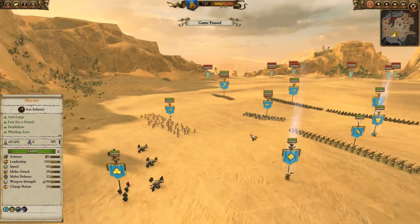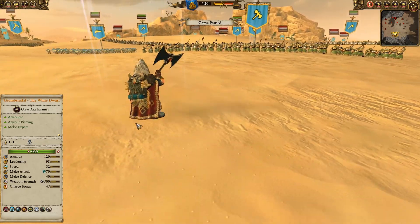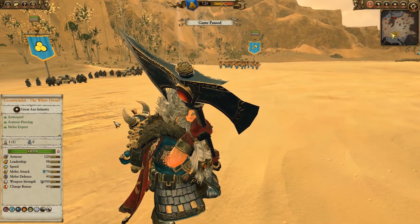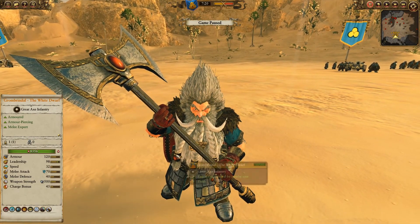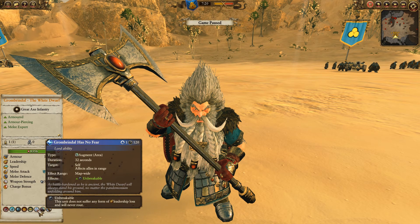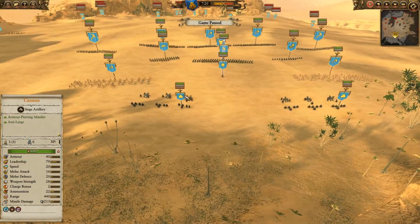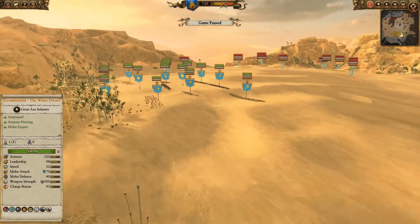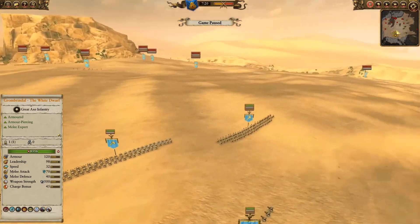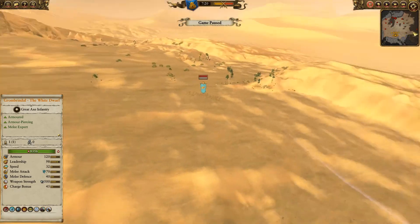In the back I've got two groups of Slayers. For my Legendary Lord I've brought Grombrindal — the White Dwarf is so cool. One thing I really like about Grombrindal now is they have added the ability for him to have no fear, and that is built in. So I didn't used to take him but it actually does come in handy sometimes. Here in the back you'll see we've got two cannons which I was hoping would really be able to take care of those two Ushabti. But you'll see I'm just packed right up against the cliffs.